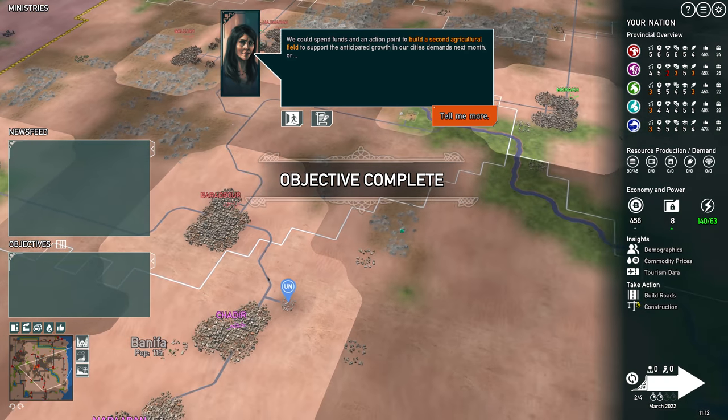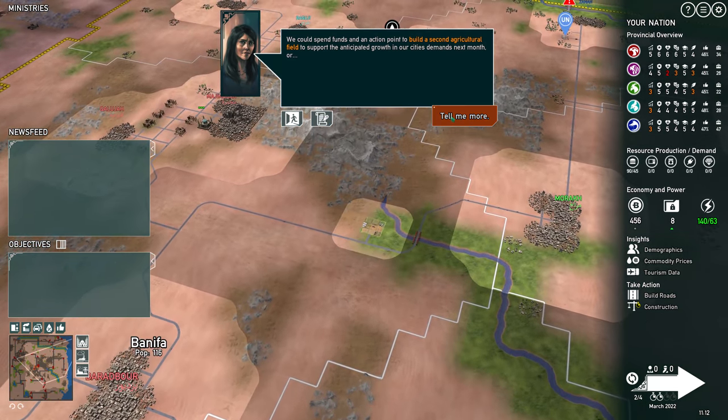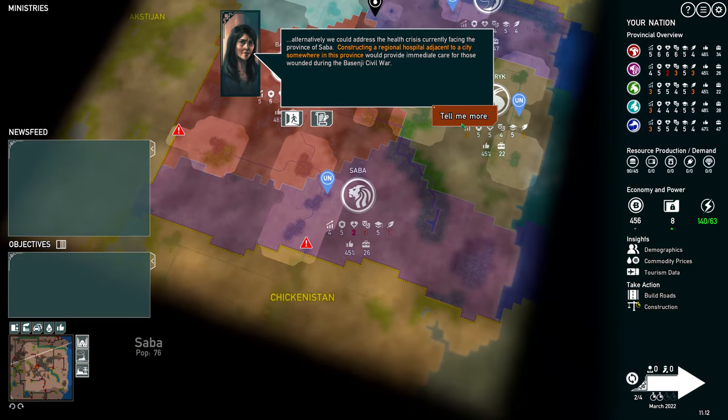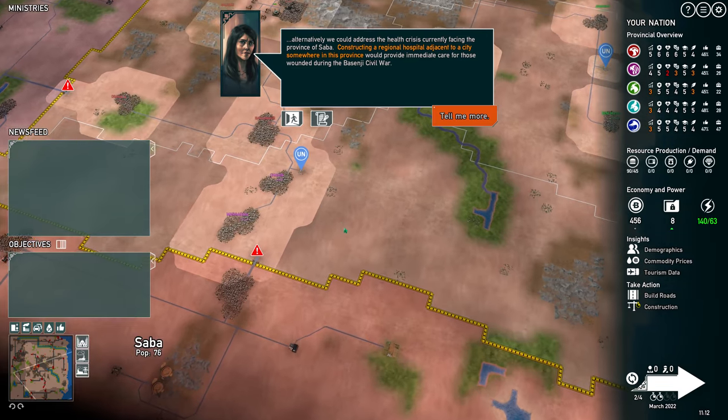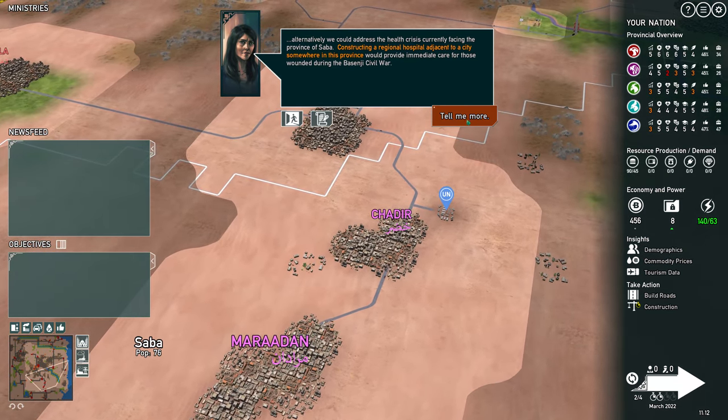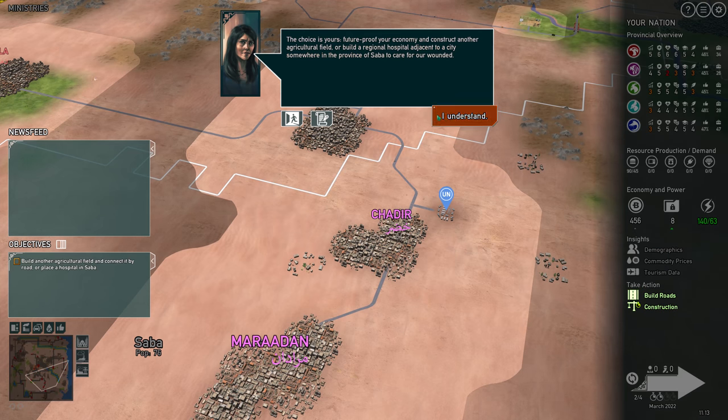We could spend funds and an action point to build a second agricultural field to support the anticipated growth in our city. Alternatively, we could address the health crisis currently facing the province of Saba. Constructing a regional hospital adjacent to a city is also an option. The choice is yours — future-proof your economy and construct an agricultural field, or address the health crisis.